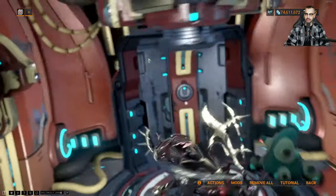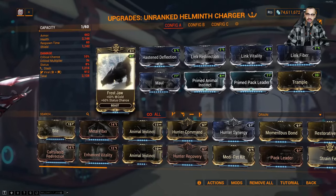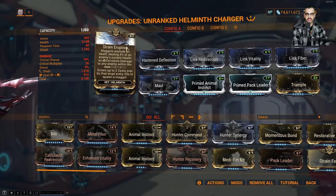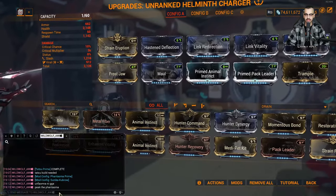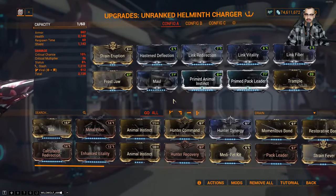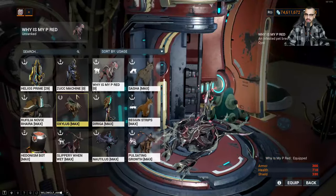And then of course the Helminth Charger — eight forma. Strain Eruption on this guy — he's a really really fun build. 1200 slash, 900 viral just with Frost Jaw. You're also getting Strain Eruption, free maggots, and the gross cysts that spawn maggots. Trample dealing 160 damage — that's the attack but it's also a stun. Same build but you get Maul in there and you're getting some pretty decent damage, although the status chance is stupidly low. I think that covers all the animals.